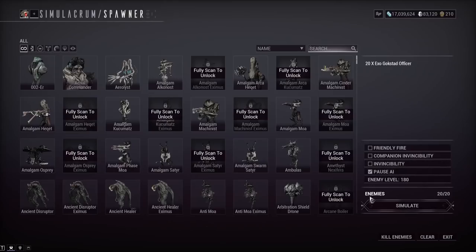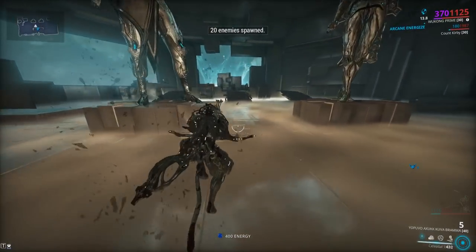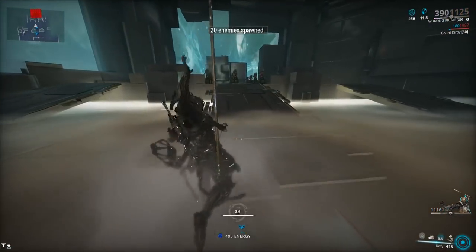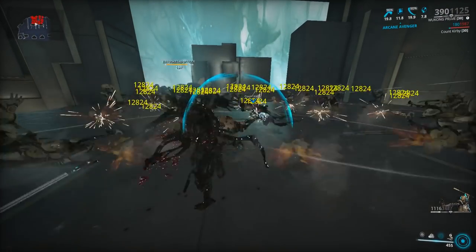We're also running Arcane Energize and Arcane Avenger for more crit chance on our weapons. Now, this test scenario — 20 Exo Gous Strike Officers in the simulacrum — is not going to be a great representation of normal gameplay. Wukong has a really good passive, and while that 1500 armor is great in many situations, at really high levels it's honestly not going to do much for you.